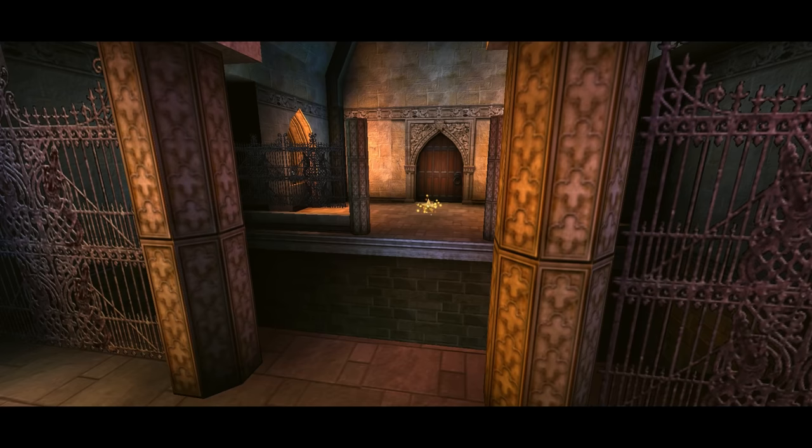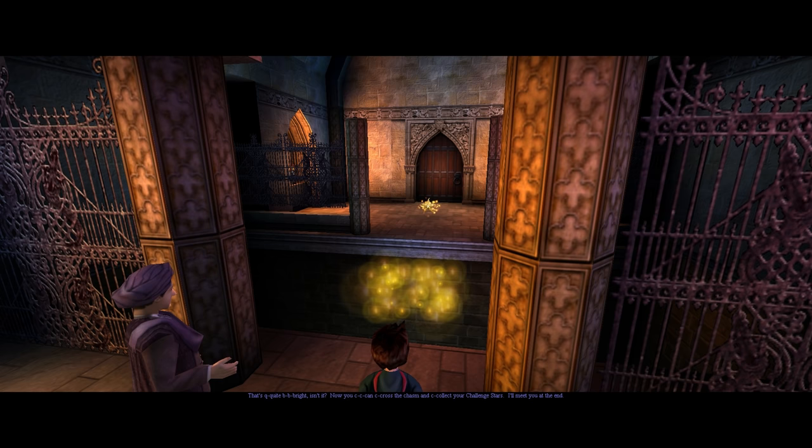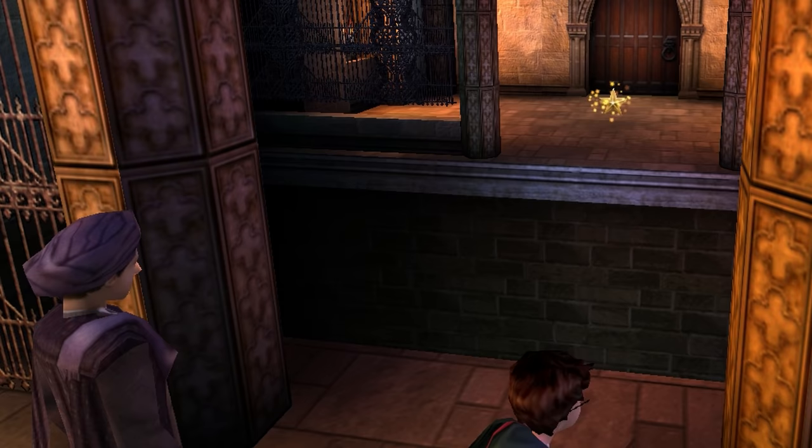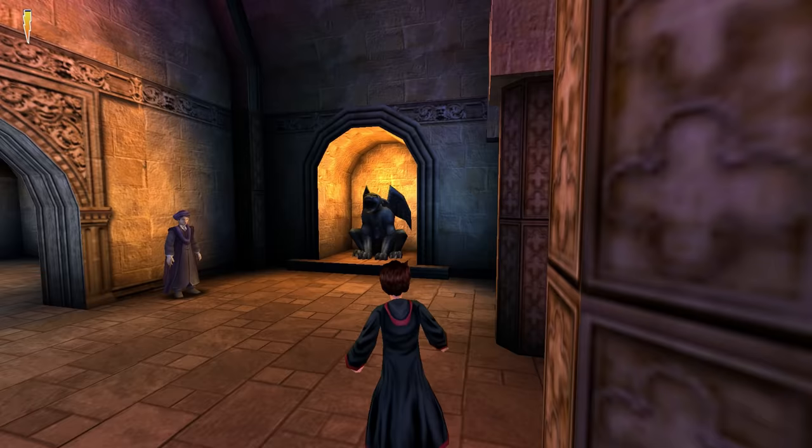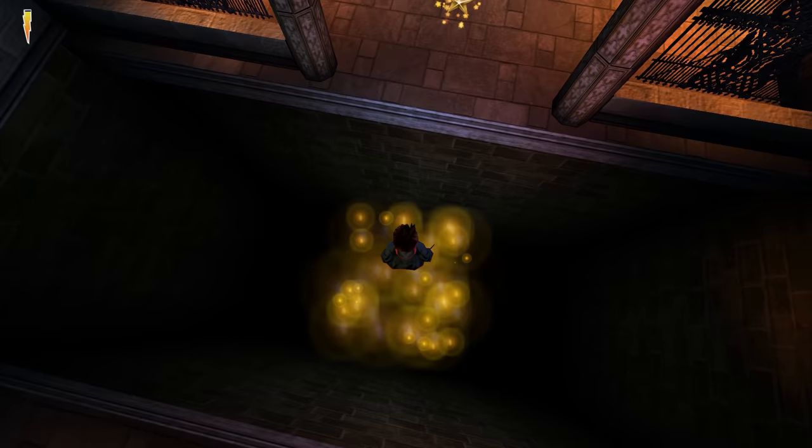Casting Lumos, the statue roars and a glowing yellow platform appears over a chasm, filling the room with a soft, warm light. Once Quirrell concludes his dialogue, we take control of Harry and some dainty harp music plays, giving us a first taste of the mood of this level — an aperitif if you will. Continuing on over the newly formed platform, we collect the first challenge star and a wooden door ahead opens.